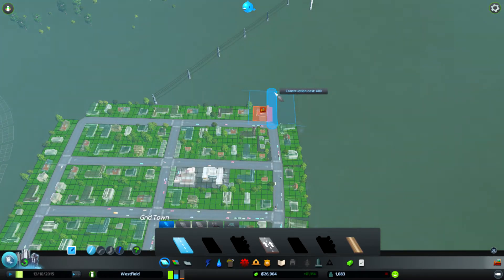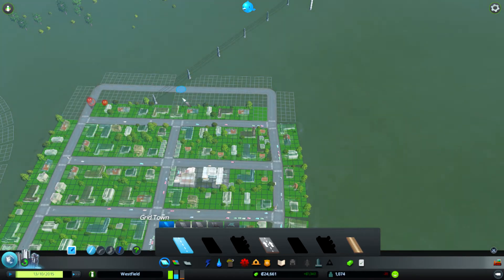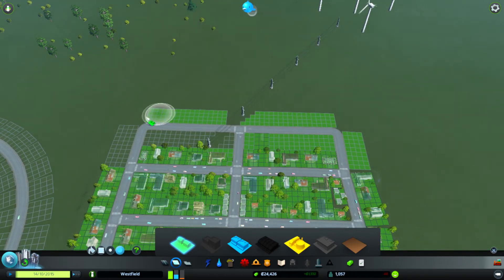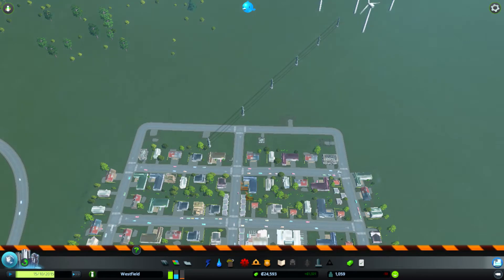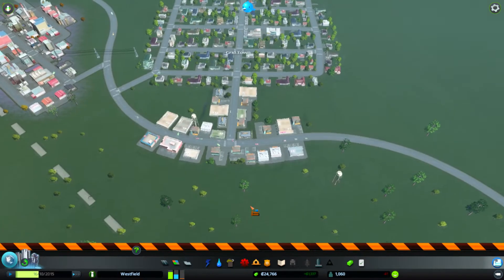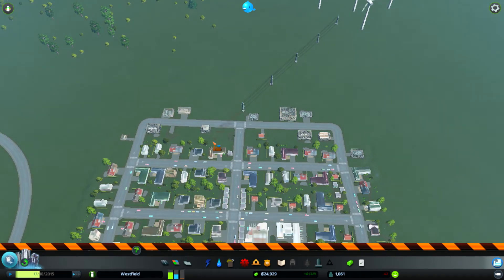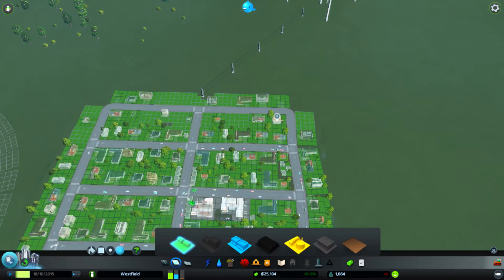We're going to make another grid, bring it out there, all the way along to here, then bring it down and link it up in the middle. We can zone this whole area as residential and get people moving in. Once we've got houses moved in we can get rid of another power line and get a little bit more area. Now we have buildings setting up just nearby.